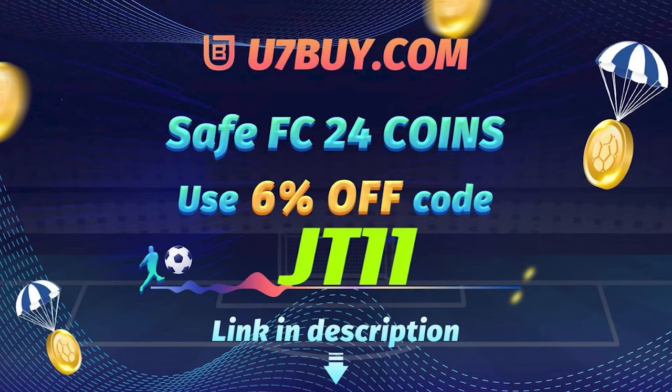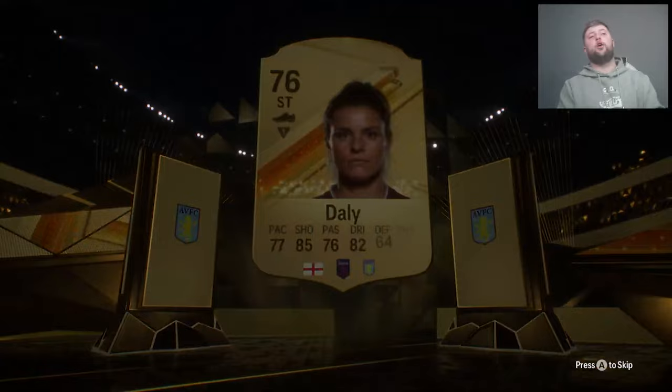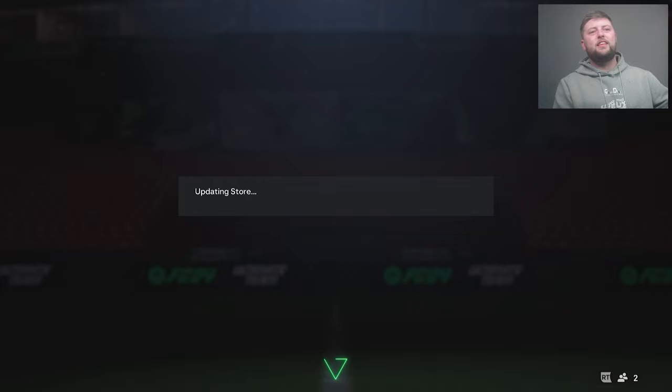So the first one: English, Striker, Bayern Munich. Oh, it's an 85 — that means we get no walkout. So that's the only issue with this: potentially if you don't get the 86, you're looking at three 85s at a minimum. Not awful, but the problem is you need the 86 to grind round, so I'm hoping the 80 double is going to do us proud.